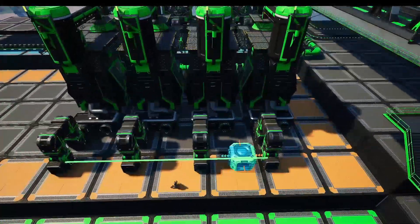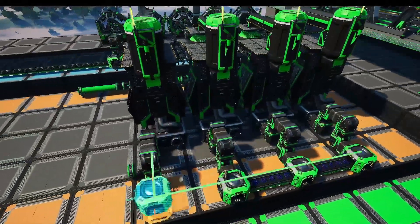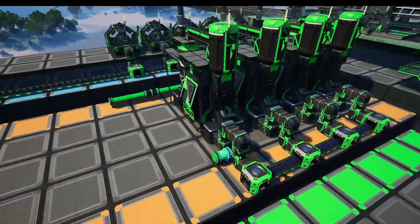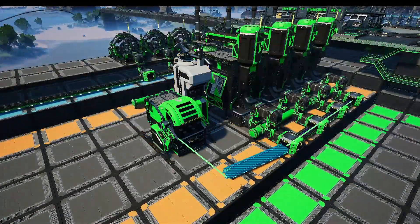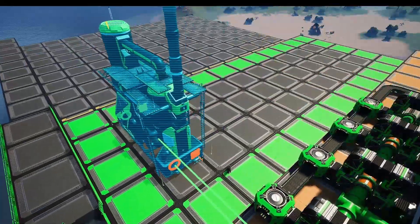We'll use two conveyor lifts on the solid output of each refinery to create a bridge structure, which will allow us to thread a pipe underneath. We'll then merge the resin output from those bridges onto a single line and feed it into an awesome sink, and then use the pipeline to collect the fuel output from each of the refineries and send it on to our next section.